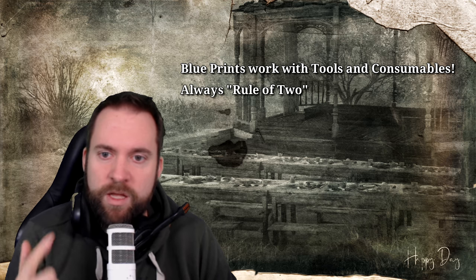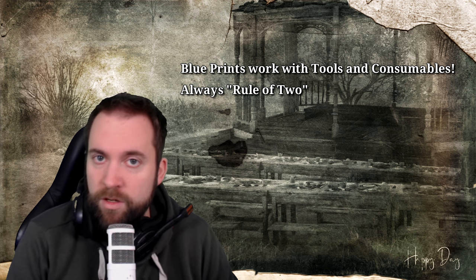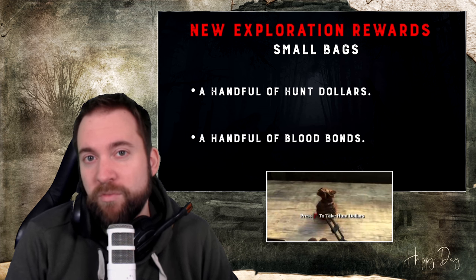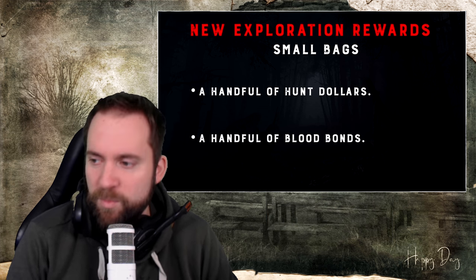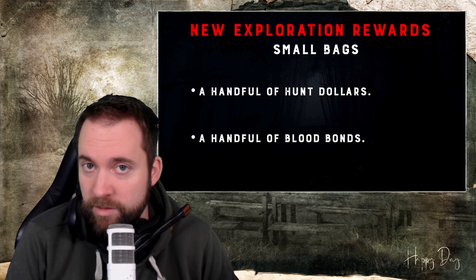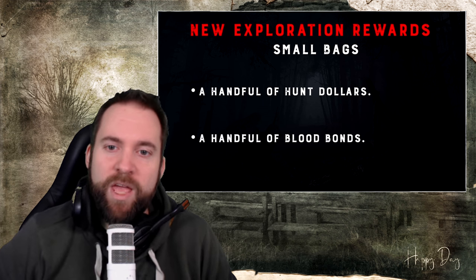People will ask: how many people can use these envelopes, gun oil, or blueprints? Up to two — everything I'll mention today has this rule of two. Your teammate and yourself can loot it; if you play trios, fight for it. Then we have small bags — small money bags you can find almost everywhere, pretty common. They give you only up to 25 bucks, so you probably won't feel the impact much. A handful of blood bonds is also nice — you only get those when you extract. Honestly, this patch triggers my inner loot goblin.